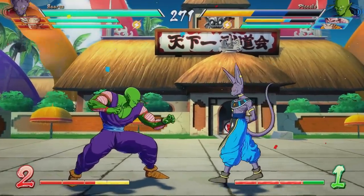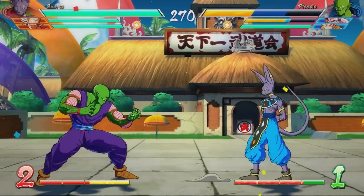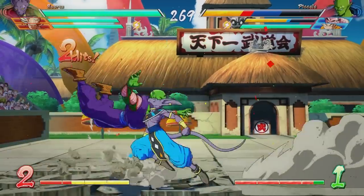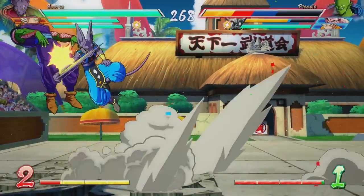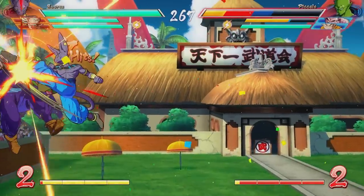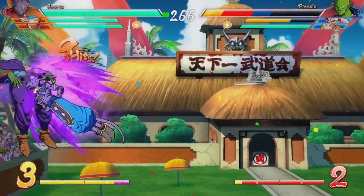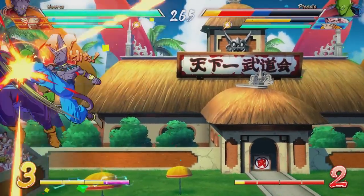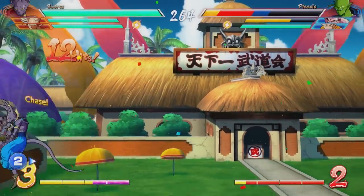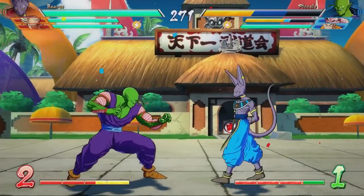So now that you've seen the combo in one piece, let's talk about what these fundamentals are and how you can employ them in your game. You'll see me start with a light and then transition into a down medium, into a standing medium, which you can jump cancel out of — light, medium, another jump cancel, another light and medium, a smash attack, which I can follow up with a homing dash or super dash, and then a light, a medium, and then a heavy attack to bring him back to the ground.